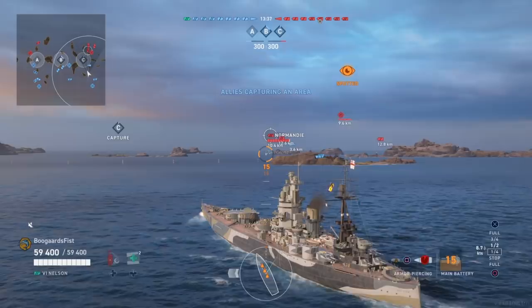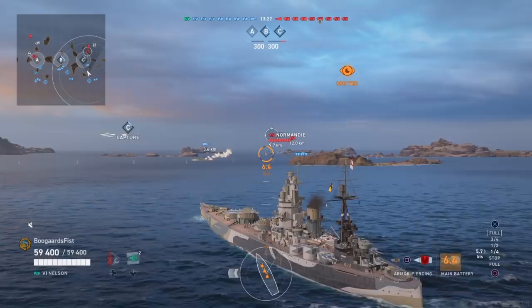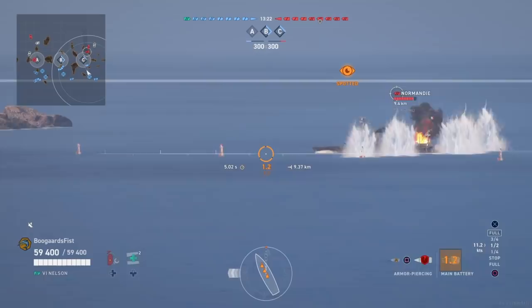Speed-wise, Nelson is very slow — Colorado is 21 knots, Nelson is 21.6. Similar sniper build on those. King George is 25.2, so quite a bit faster. You are going to need to keep an eye on your position with this one.